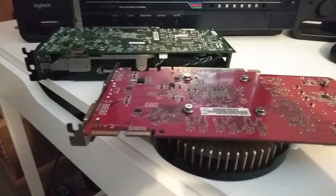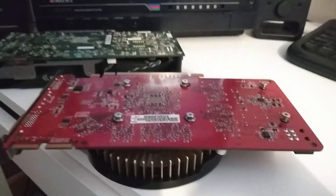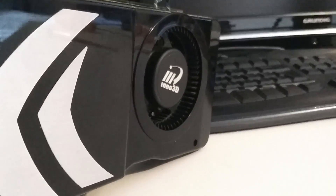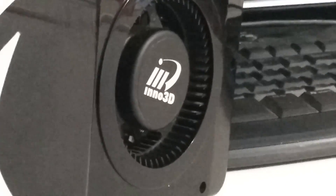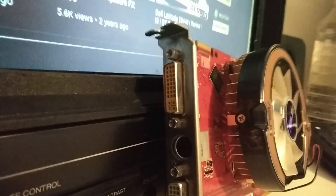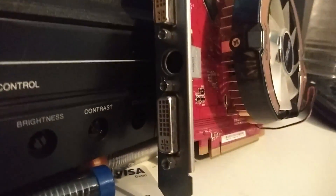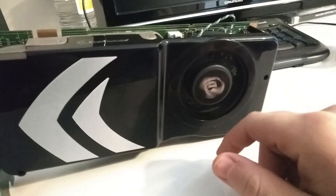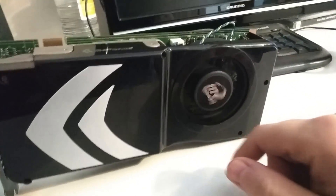Today we're going to put two graphics cards up against each other, yet this GPU battle is different from many others, because these GPUs were part of a generation that has arguably shaped the GPU market for the last 10 years. On the red team we have the HD 3850 GPU, and on the green team we have the Nvidia GeForce 8800 GTS 512MB version.